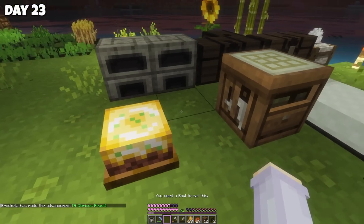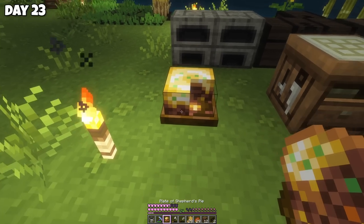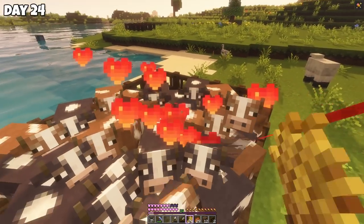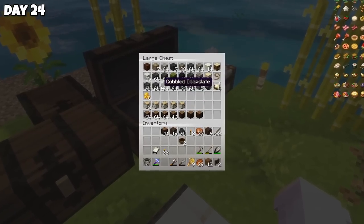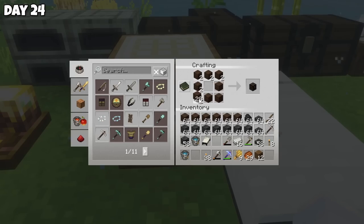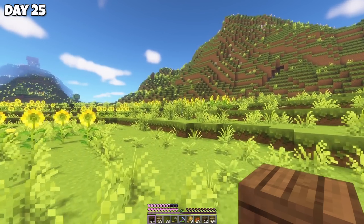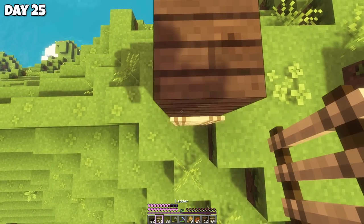I looked through some modded recipes — I think I can make shepherd's pie. We just need to cook some meat and get some milk from our cows. And done! It says I need a bowl to eat it. Let's try again. I got it! This is so cute! On day 24, I gave up my scuffed XP methods when I realized I probably have enough supplies for a simple mob farm. We'll need one at some point anyway, so we might as well prepare materials and do it now.